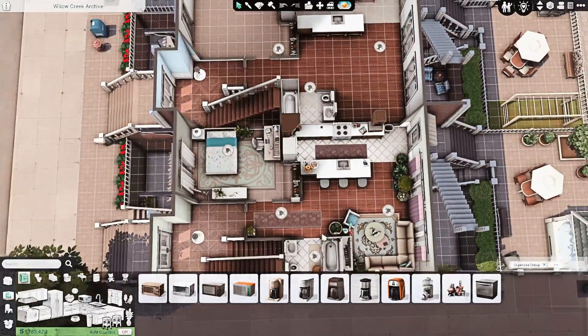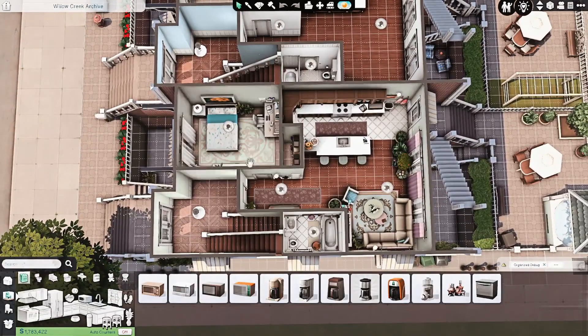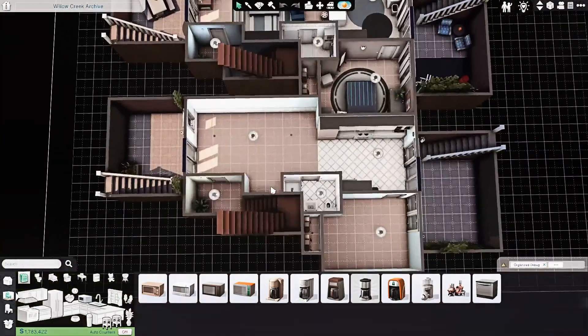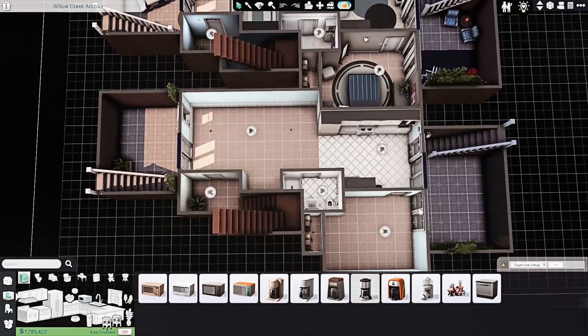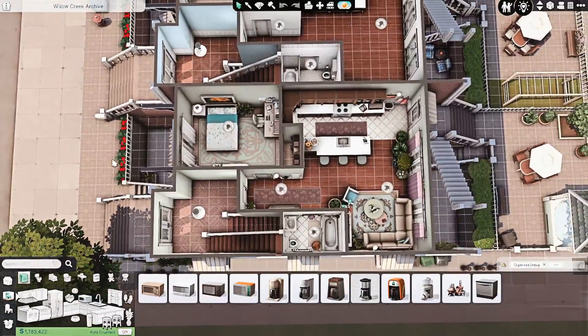Let me give you a quick little floor plan shot in case you wanted that. It's a very small apartment — like I mentioned in the speed build, I thought it was going to be bigger than the basement apartments, but I think because they both have those outside walkout bits they are a little bit bigger. Here's a little floor plan view for you.